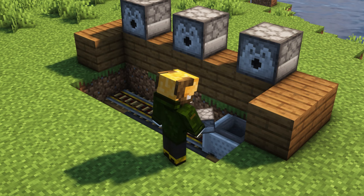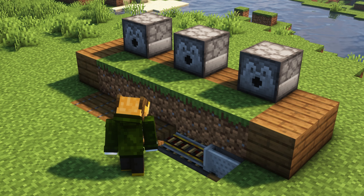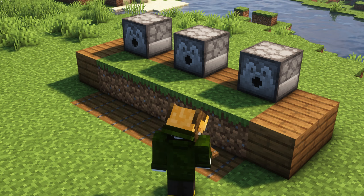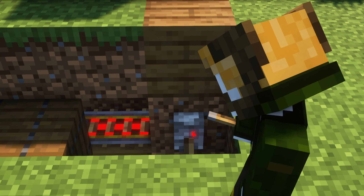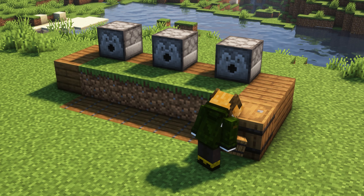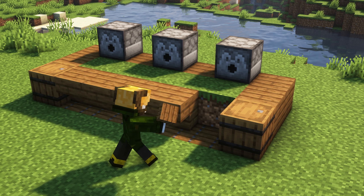Put it in the chest. Then put the wood and put the dispensers on top of it, and put some grass blocks in front of it. Here I will put the trapdoor so that we can open it later. Here there will be a lever. I will put it in the back. You can put some blocks and then place stairs there.